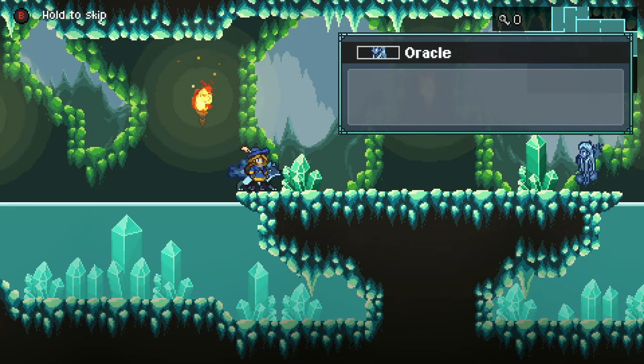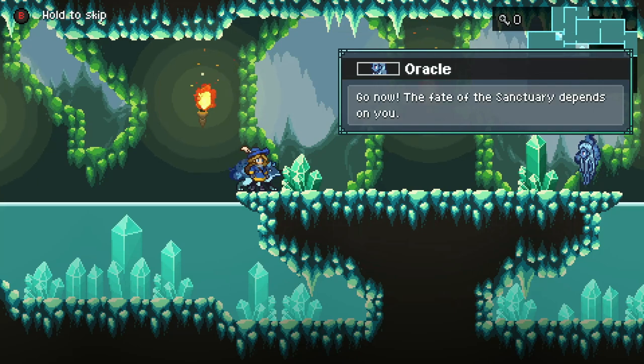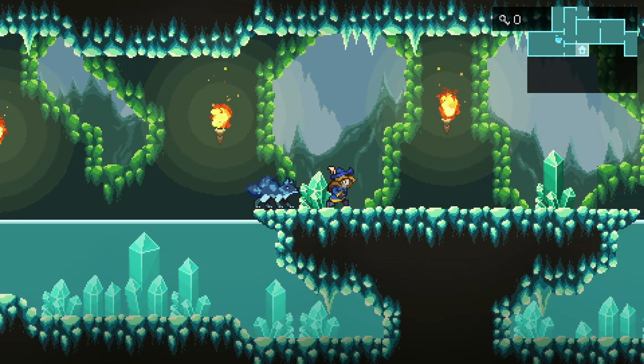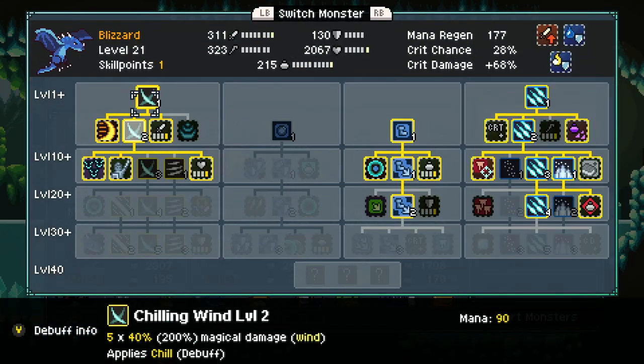Those level-ups were good. We got a Sanctuary token — nice. The next one's in the Sun Palace, so I guess we're going to the Sun Palace next. But before we do that, we got some level-ups.